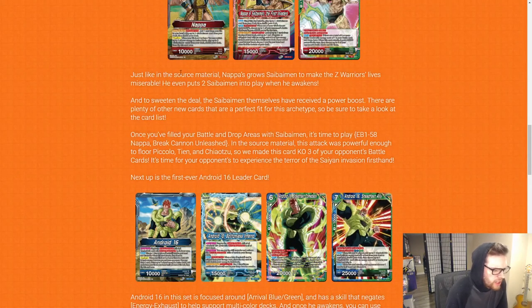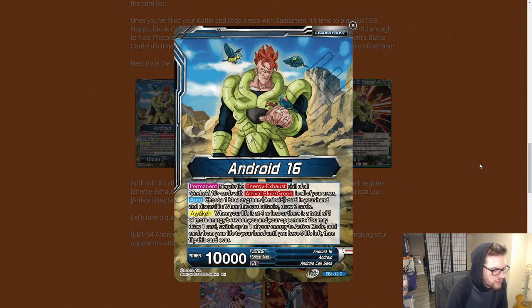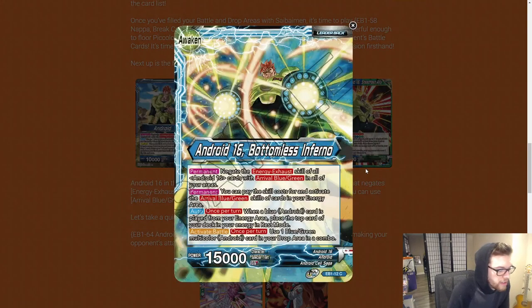We have the first ever Android 16 Leader. Android 16 negates the energy exhaust skill of all Android 16 arrival cards in all areas. Choose one blue or green Android card in your hand and discard it when this card attacks — then draw two. It's like the green Clash Coup leader but for blue androids. When your life is at four or less, or there's a total of five or more energy between you and your opponent, you may draw one, re-stand an energy, and add cards from your life to your hand — then flip.